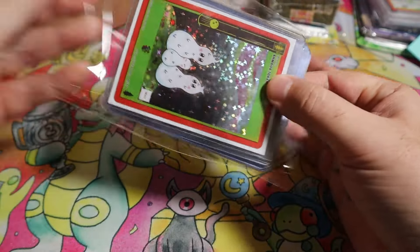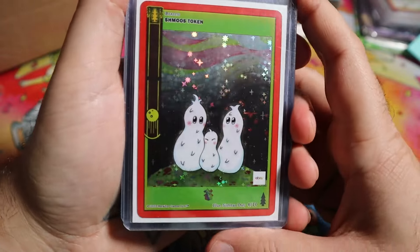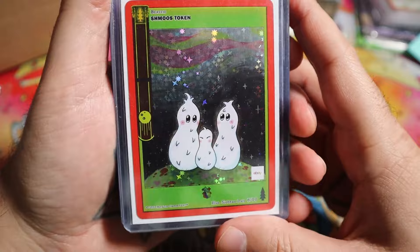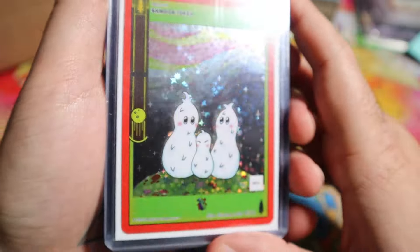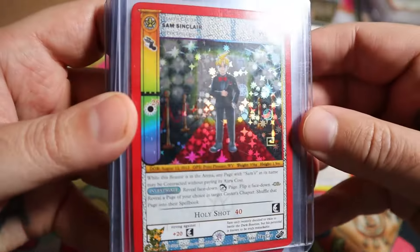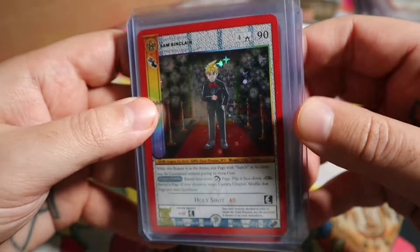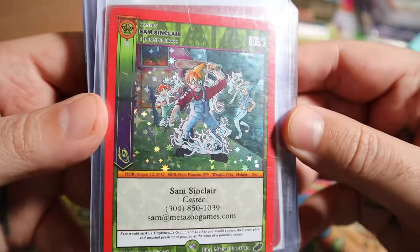I did pay more for certain things, like the Flork promo and the First Sighting. This eBay token was really cool — definitely like Schmooze. And got some Sam Sinclair promos — I think these were all like a dollar each. Mostly I think these are going to be giveaways. I don't really see myself keeping these, but I might keep this one because I like the goblins.